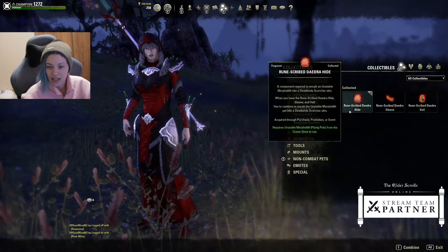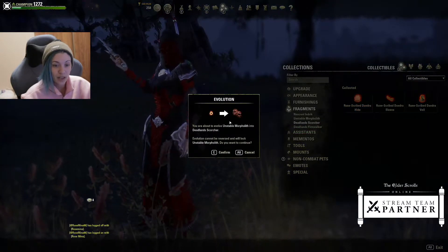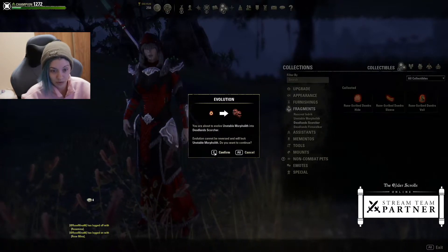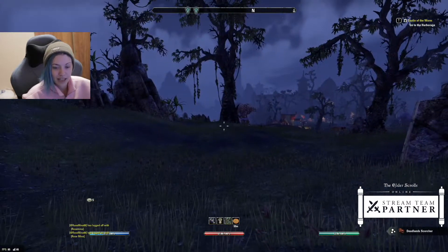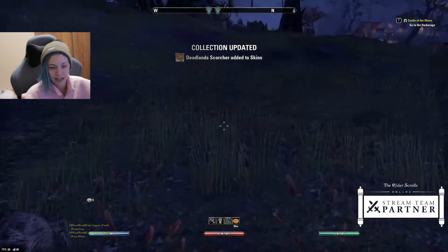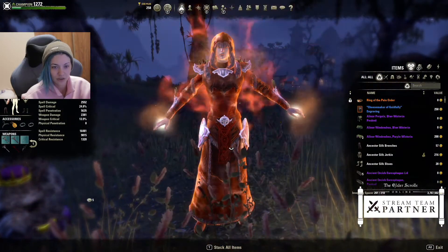This is to get your hands on the skin, so once we create the skin we're gonna lose our morpholith, which is expected. Now we're gonna summon that — the deadland scorcher skin has been added. Okay, we will take a look at that in a second.